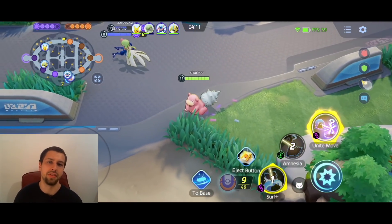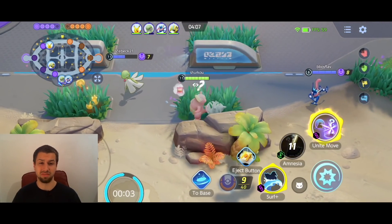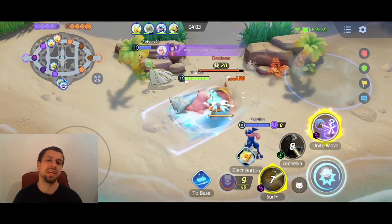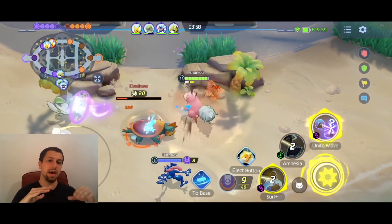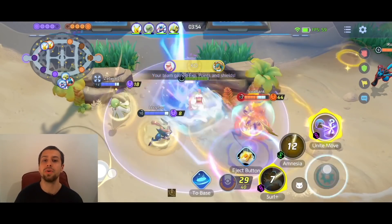If you don't like playing defenders and you don't want to buy Snorlax — you picked maybe Pikachu as your starter so you get the 6k coins, because you get Pikachu anyway through pre-registration rewards — it was level 11 that you get the upgraded Surf, so it's very good. You get it pretty early.